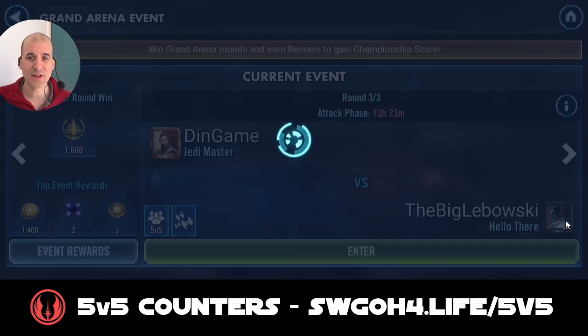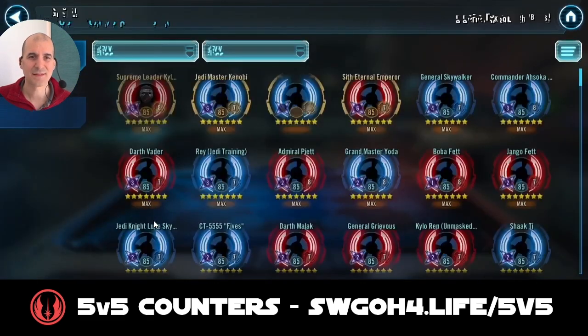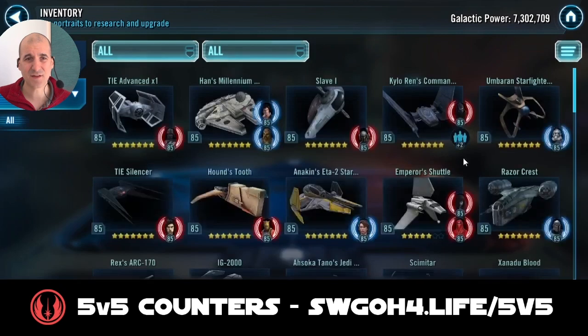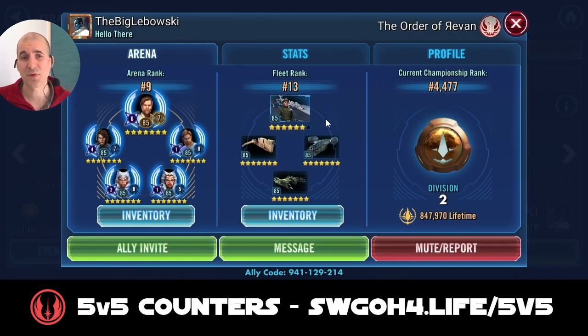Let's have a look at my opponent for today, the Big Lebowski. He's part of the guild the Order of Revan. He's got Master Kenobi and Executor. So he's got four Galactic Legends same as me — he does not have Rey whereas I do not have Master Kenobi. So we're quite on equal ground there in terms of Galactic Legends. His GP is about 400k lower than mine so I do have a slight advantage. Now even though it shows he has Executor, I don't think he had it before Grand Arena lock — when I checked him a couple of days ago he did not have Executor yet. So I'm pretty safe here.